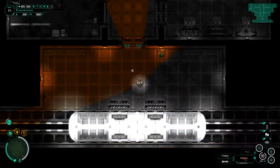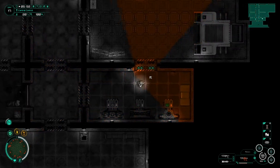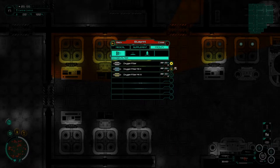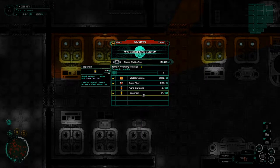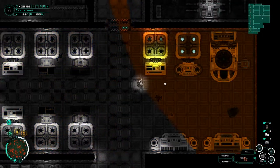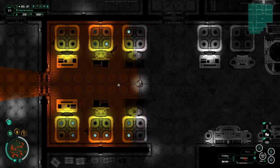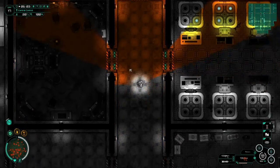Hey guys, welcome back to Subterrain! Our escape plan is coming along very, very well, but unfortunately we're at the point where we're having to wait for machinery. If I come up towards this bio combine and click to process for the space shuttle fuel, you can see we are almost there with one product, but we need to make another one, and that still only makes one of five that we need. Everything else has been done — we have our navigation module, our space suit, and we just need the fuel. Whilst we're waiting, we might try and do some things that make our quality of life just a little bit better.